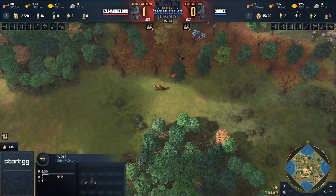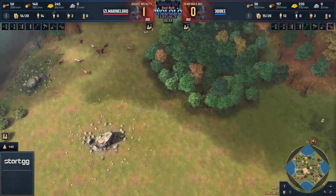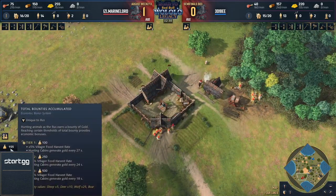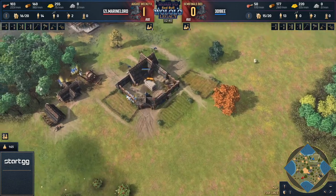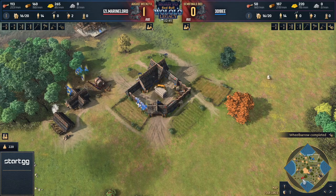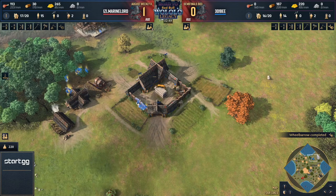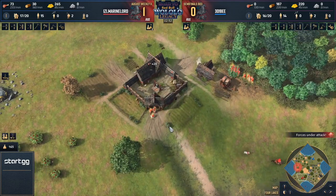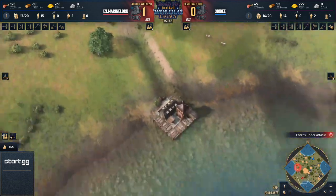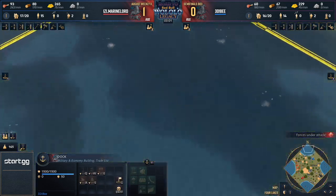It would be helpful to have a visual indicator showing plus 25 gold per player so you always know who got the bounty — sometimes it's hard to tell. B is at 220 bounty after yoinking two wolves from behind marine lord's scout, whereas marine lord is down to 165. A dock is already online — it looks like marine lord is ahead in fish production right now.